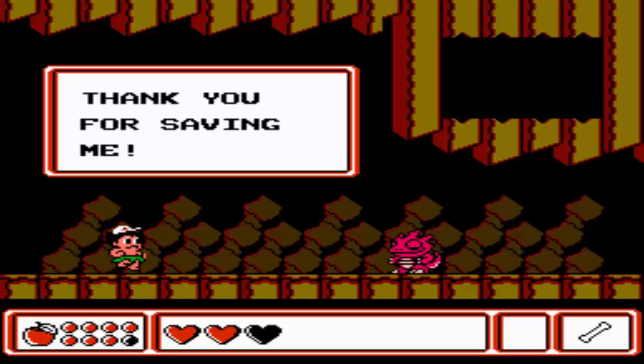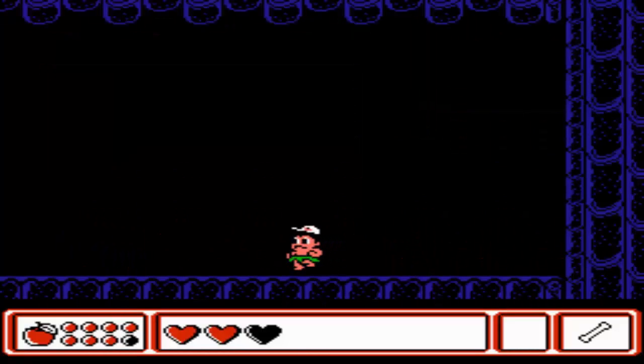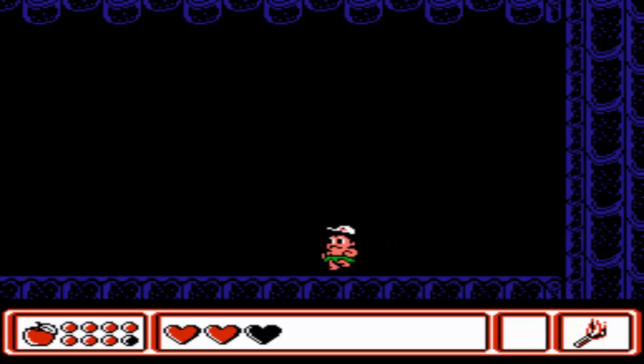Looks like we saved Rusty. 'Thank you for saving me! Here, take this.' We get the torch, which is used to light dark rooms and such. It's a short-range thing, so you don't throw it.